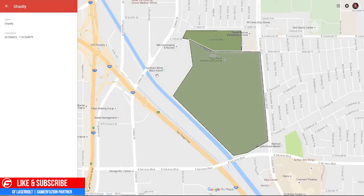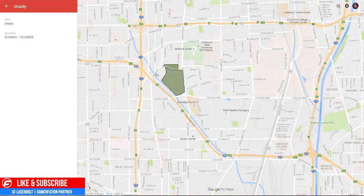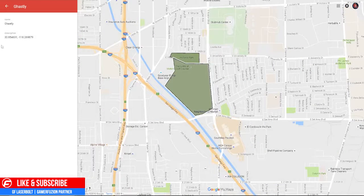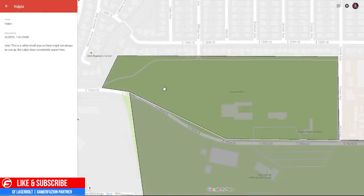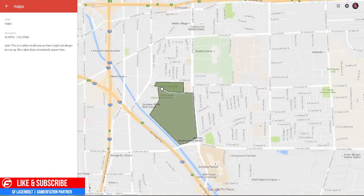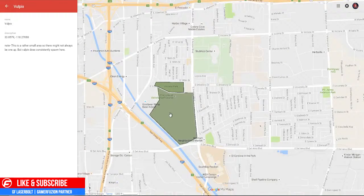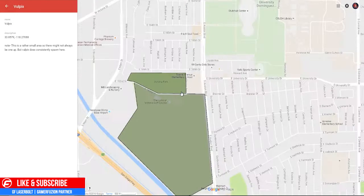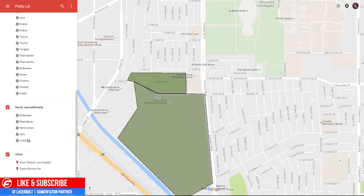Next up, Gastly can be found at the Victoria Golf Course, right next to the 405 freeway. And if you're trying to find Vulpix, it's also by the 405 — right next to the Gastly location — at Victoria Parkway. Keep those in mind to get your Vulpix.